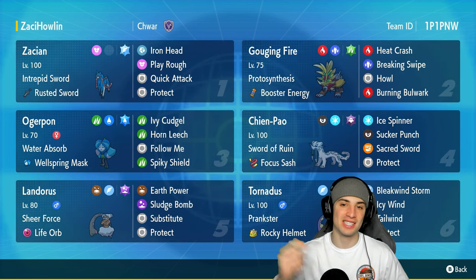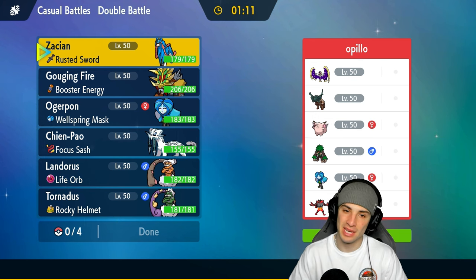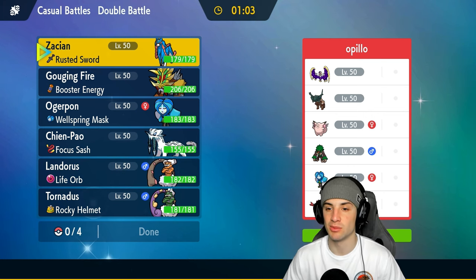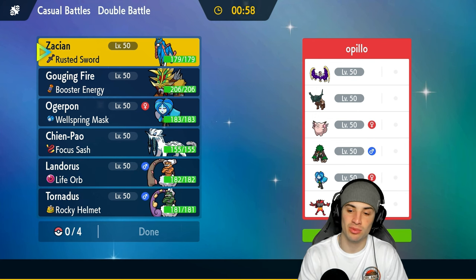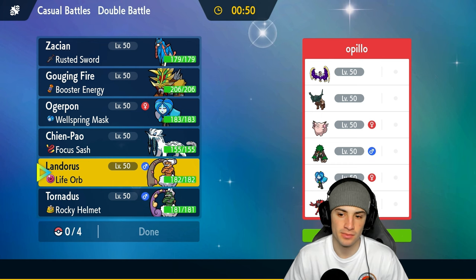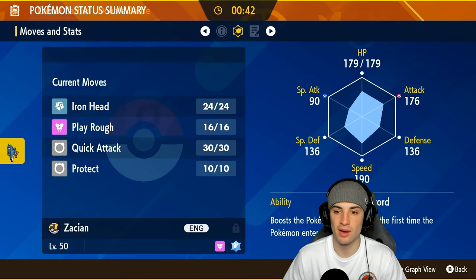Let's hop into our first match showcasing Zacian in Regulation G. A huge shoutout to the team creator Chwarizard — thank you for making this team and rental code. A Pokepastelink is in the description below. We're going up against a Lunala team in match number one, with Ting-Lu, Clefable, Incineroar, Rillaboom, and Ogerpon — double Grass Pokemon, they might both be rocking Grassy Glide. I think Incineroar might lead, so I'm going to go into our special attacker alongside our support Pokemon, with Zacian and Chien-Pao in the back.